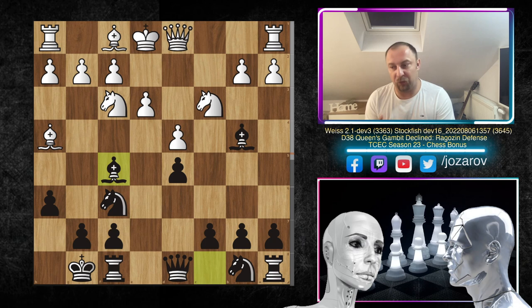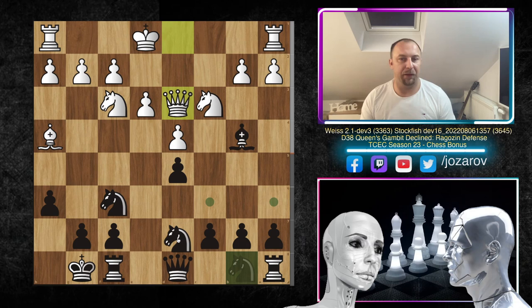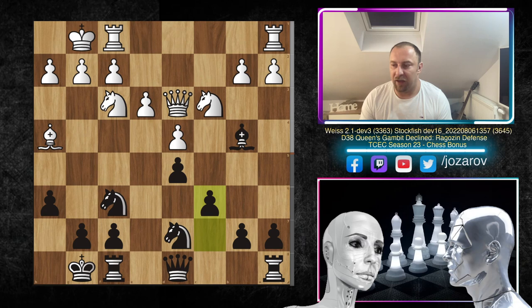Bishop to f5 is a really wild, provocative move that leads into complications. In my opinion there are only two good ways for white to proceed. White can play bishop to d3, competing for the diagonal against the bishop, but the problem with Bd3 is that after bishop takes d3, queen takes d3, black can simplify with knight from b to d7, kingside castling, then c6, and the position is about equal.